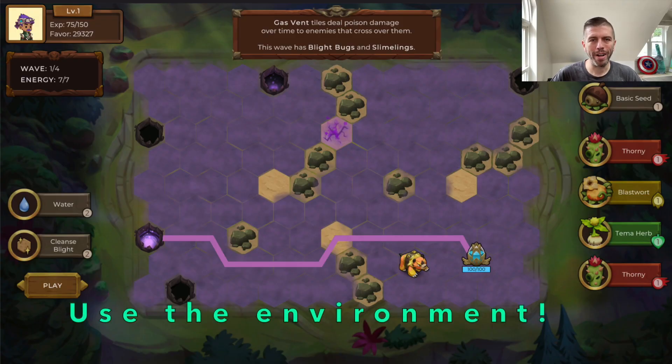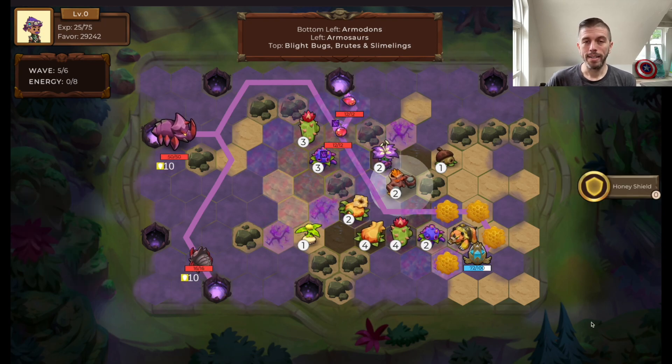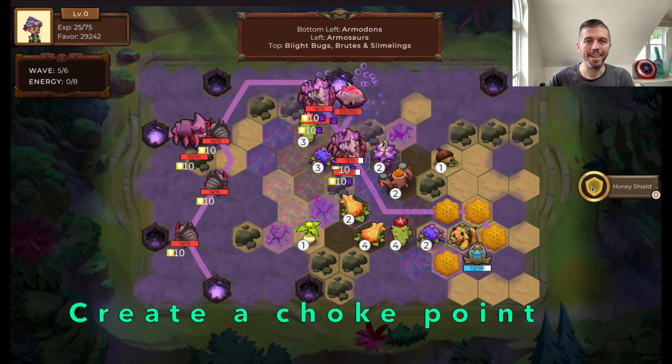The next tip is to leverage your environment. In this example, you can see there's a whole bunch of rocks that almost split the screen in half. Because of that, it's really easy to create a choke point. In this first wave, I can simply move my companion and there you go — now I have a choke point. Because most of the spawns are on the left side and the goal we're protecting is on the right side, the majority of the bugs have to pass right through this choke point no matter where they're coming from. That means I can focus my battle plants in that area and get a lot of damage off. Creating a choke point is a strategy I use all the time, and that's our next tip.